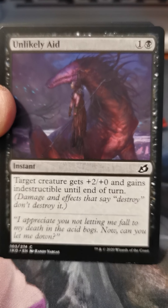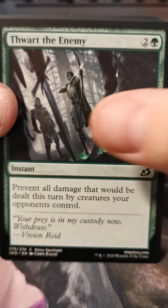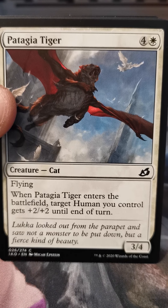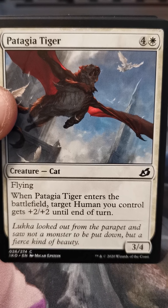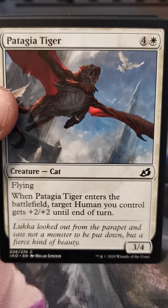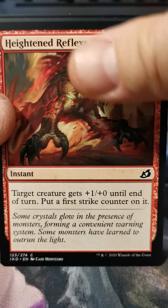Forbidden Friendship, Snare Tactician, Bristling Boar, Unlikely Aid, Thwart the Enemy, Patagia Tiger. I was running these in Cats at first because I was like, it is a cat and it flies — that's excellent. I didn't care if I had humans in my deck; I just wanted a cat that could fly so I could mutate other cats on top of it and not break the cat theme. Yeah, it wasn't worth it.